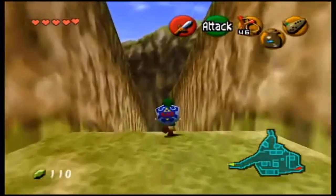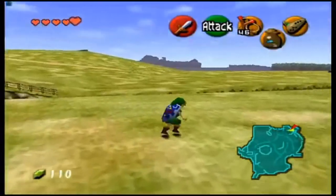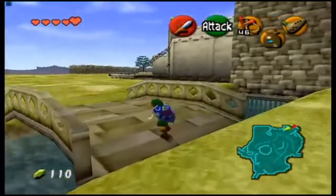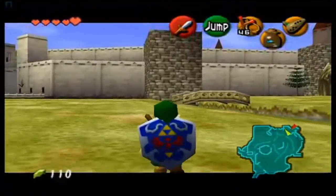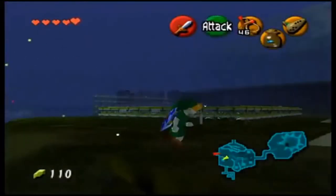When you enter Kokiri Forest you want it to be night, or you can use the Sun Song to change it to night if you enter during the day — either way it doesn't matter. Here we are in Kokiri Forest — it's nighttime now. If you need to, you can play the Sun Song when you enter here to turn it to night.